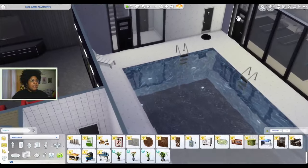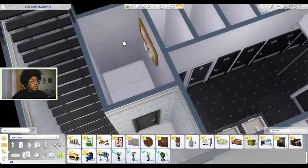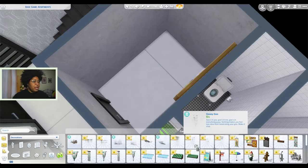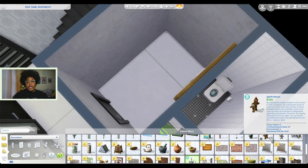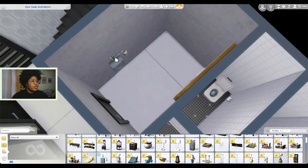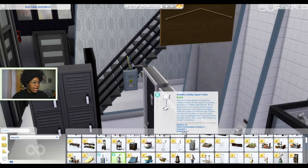This is the basement level and I want to add some of the water heater and electrical fuse boxes to this room. They gave us a non-functional electrical fuse box as well as a non-functional water heater, but I actually do want this stuff to be functional. So I'm going to add this electrical fuse box. The electrical fuse box is here, and then I'm going to add a water heater.